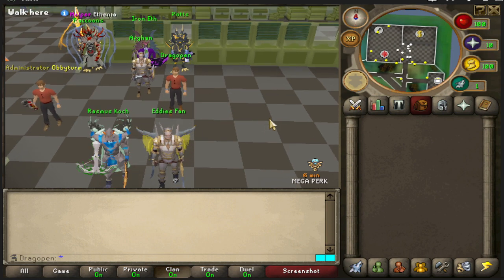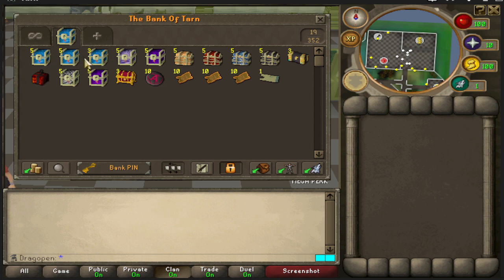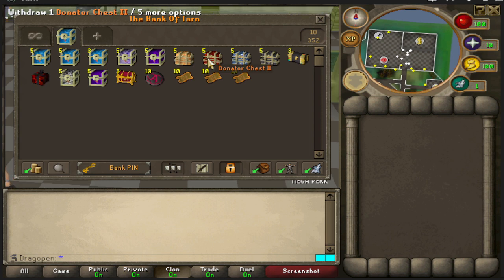Say hello to DrGonic — this is a lovely iron man account that's been souped up for us and ready to go by Corrupt himself. If we go up to our lovely bank, we have all kinds of goodies to go over today. The goal of today's video is basically to show off all the packs, show you what you can get from them — basically what you're expecting from opening up this amount of boxes.